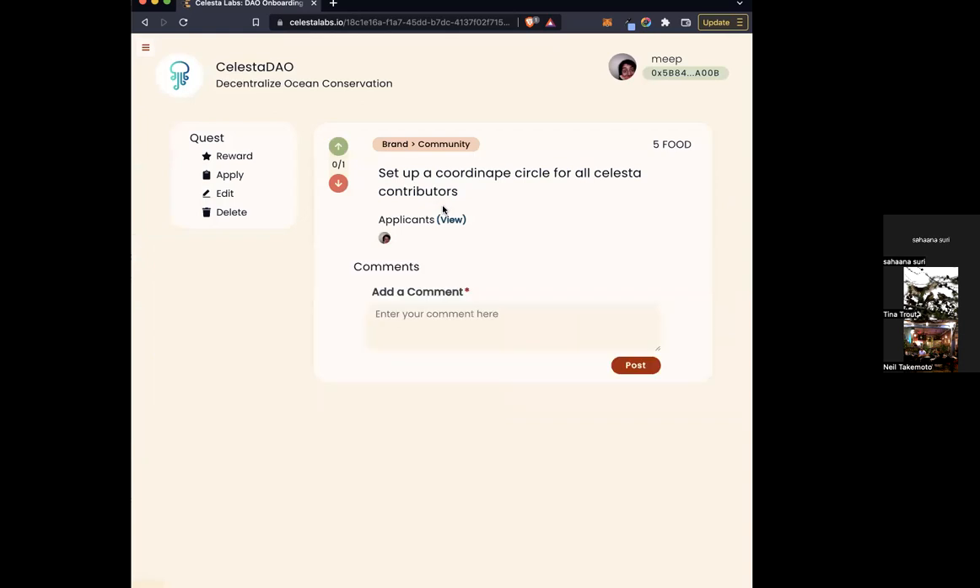Clicking on a quest takes you into a larger panel view. You can see who's applied to take it on, comments can be added, an explanation about the quest and what circle or cluster it's part of — such as technology or marketing. You also see what reward people receive for performing the task, and there's up and down vote functionality, mostly used when a quest is in draft mode to figure out what to prioritize.